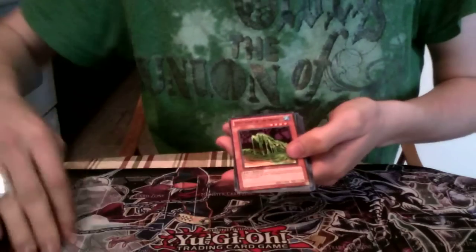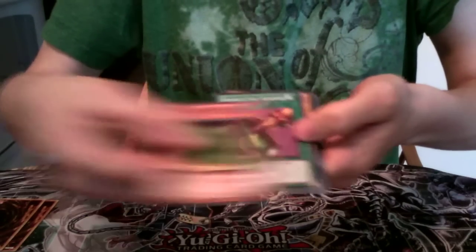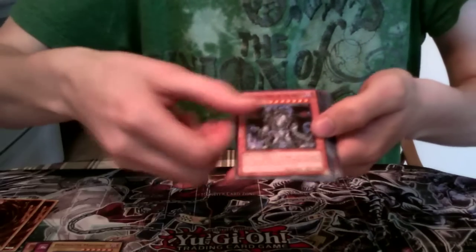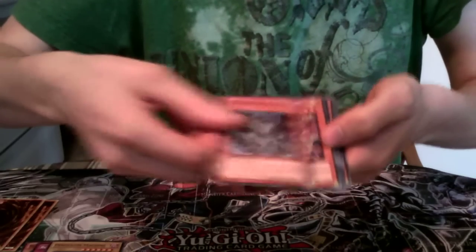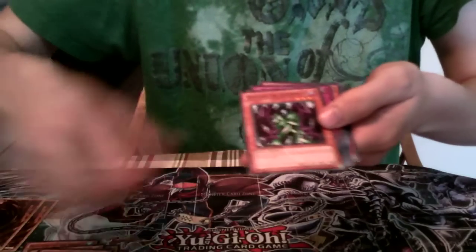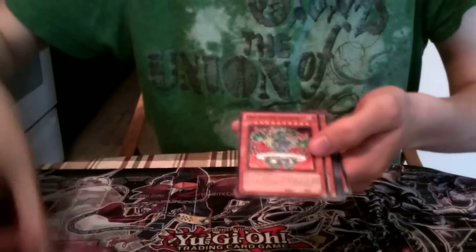For the commons in this set: Beast King of the Swamps, Eradicating Aerosol, Robin Goblin, Deck Devastation Virus — always good for your dark worlds — Pendulum Machine, Diablos, King of the Abyss, Genesis Dragon, Radiant Geral, Injection Fairy Lily, Versago the Destroyer, Skull Dice.